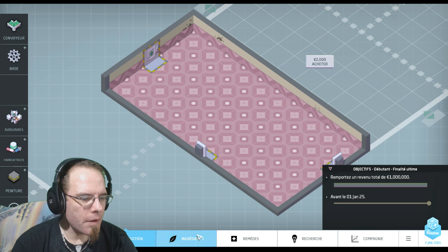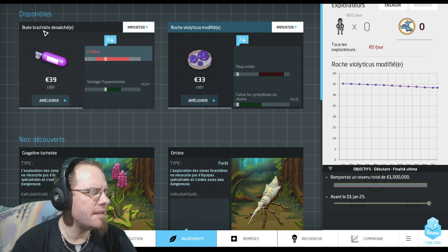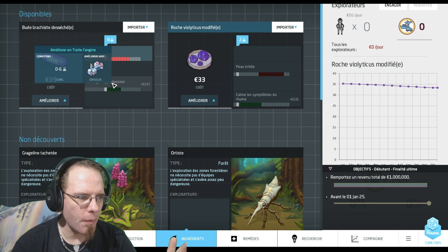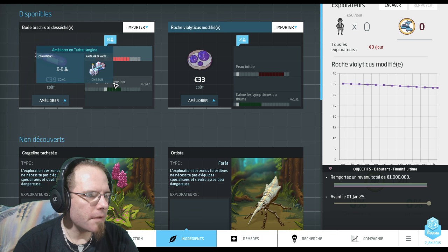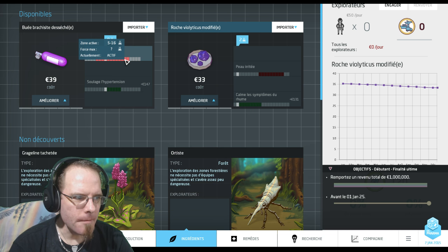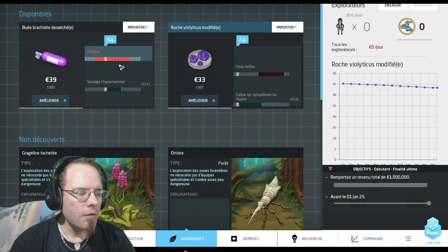On va commencer en regardant les ingrédients à ma disposition. J'ai la buée Brachyzyte desséchée et la roche Violithicus modifiée. Là il y a soulage l'hypertension et là il y a fatigue. C'est la plage où c'est actif. Entre 5 et 16 en puissance, vous aurez l'effet fatigue. Et entre 9 et 13 de puissance, vous aurez l'effet soulage l'hypertension.